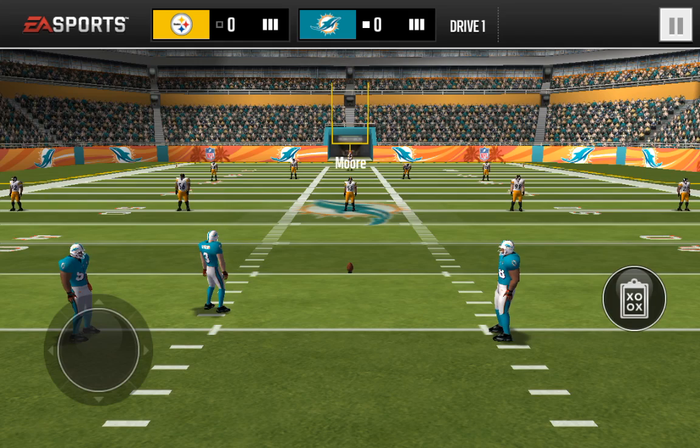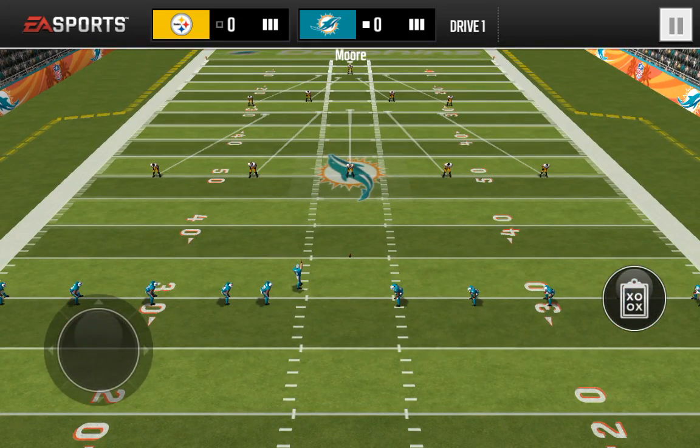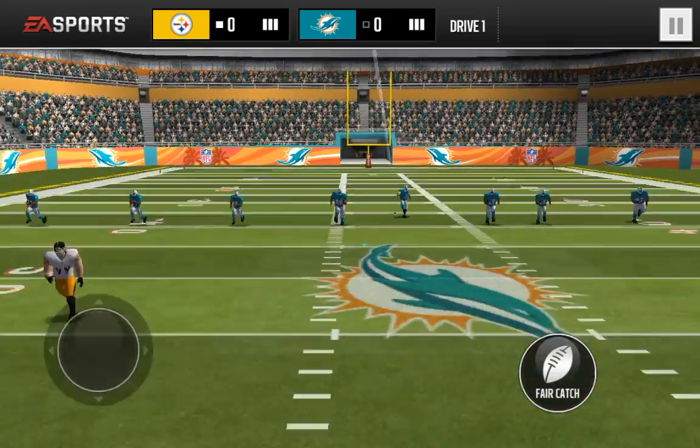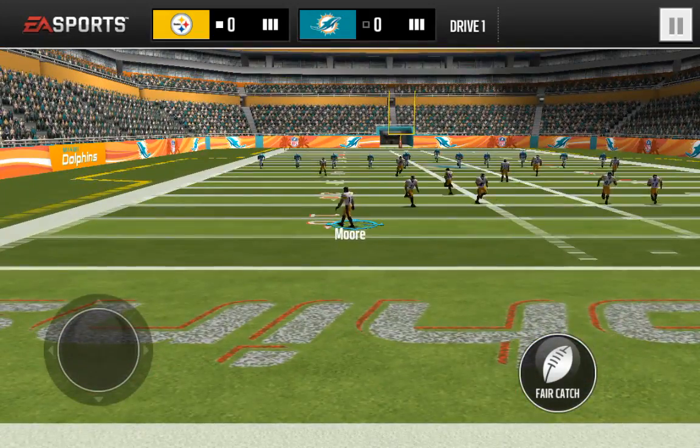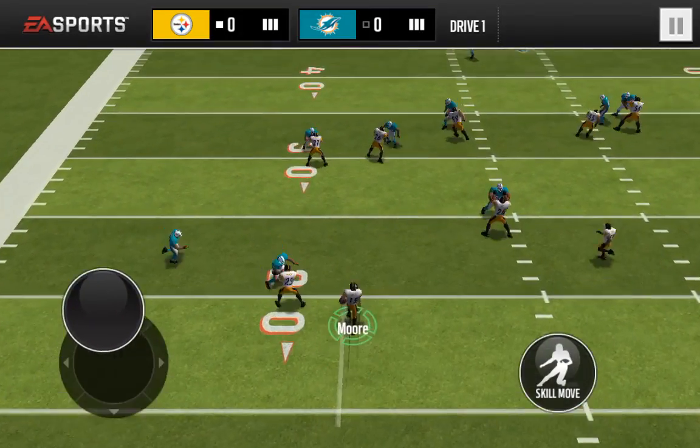What you want to do is tap that, return to the middle, and you want to check your formation. Check if that's good. And once they kick, you can either hit fair catch with that, or you can just run the ball with the joystick.